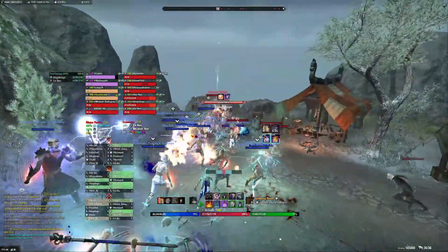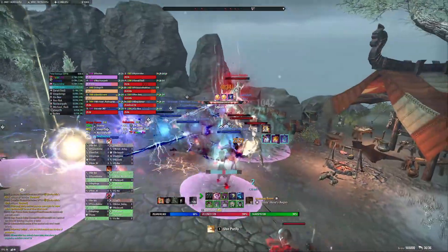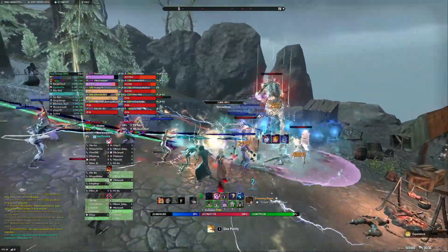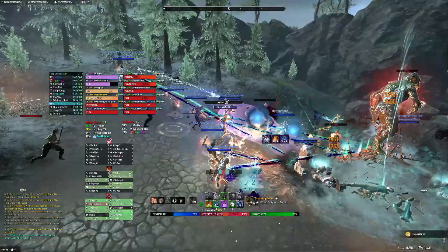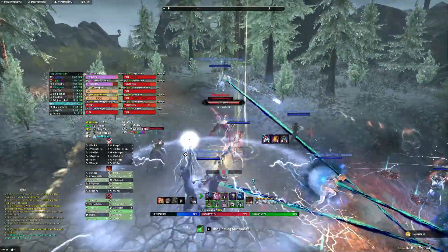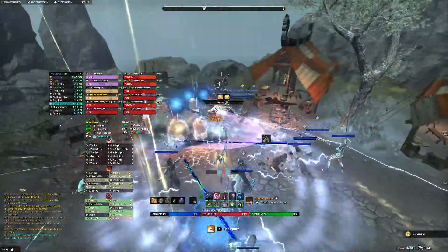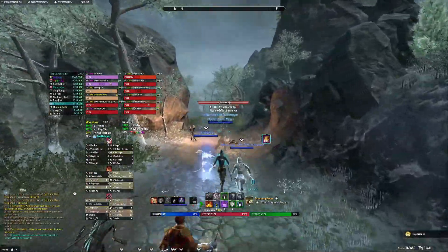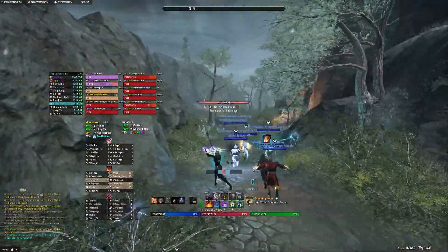If you stack together and more than three AoEs come up, even if you block you could die. Be on your feet, don't stack together, and block-cast to ensure you don't die, because they animate very quickly so it's hard to react in time. My role during this was just block-casting — I consistently called block-block-block-block in those particular fights. And that's how we got past that pack.